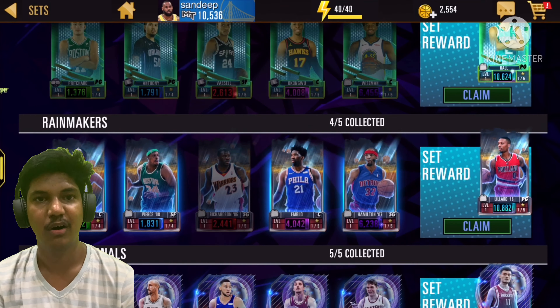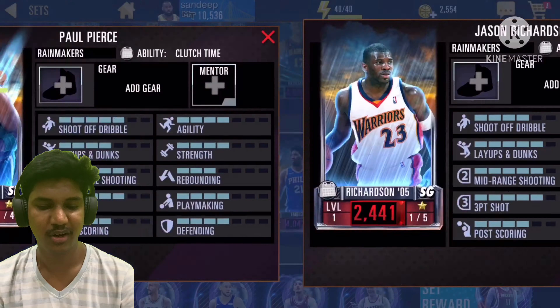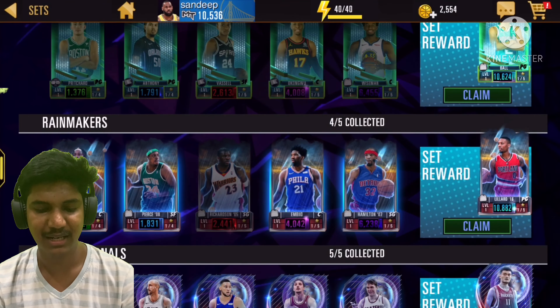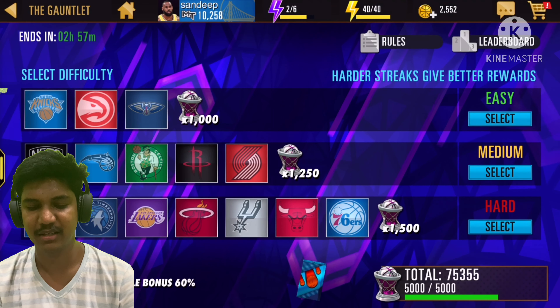Onto the sets now — you can see we already got four cards. We just need Jason Richardson on this one to get that Damian Lillard. So let's go on to the gauntlet event.